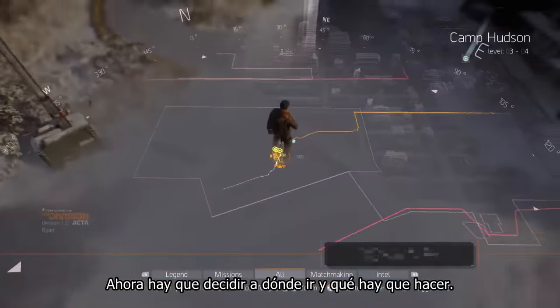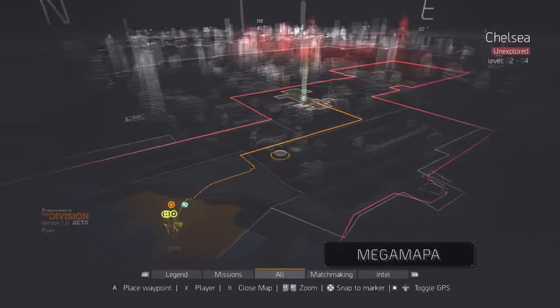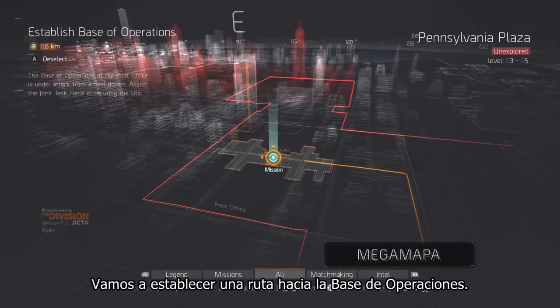Now you should decide where you want to go and what you want to do. For this you can use the mega map. Let's set a waypoint towards the base of operations.